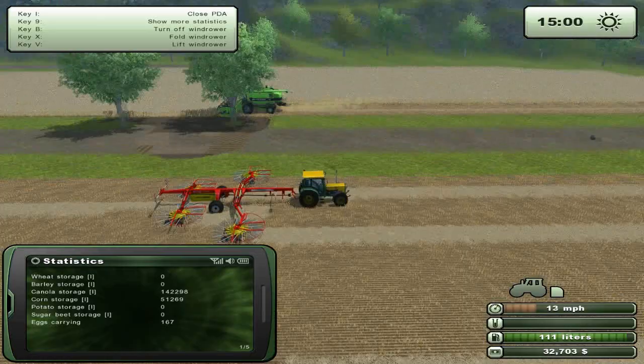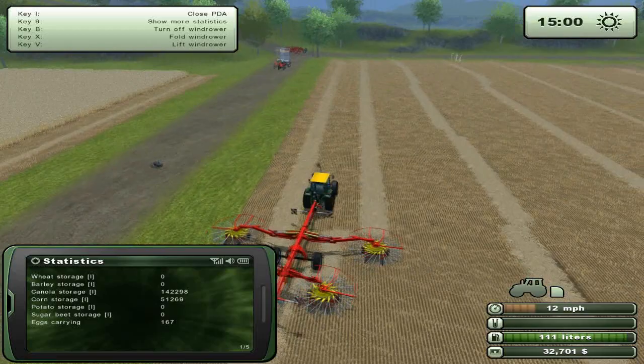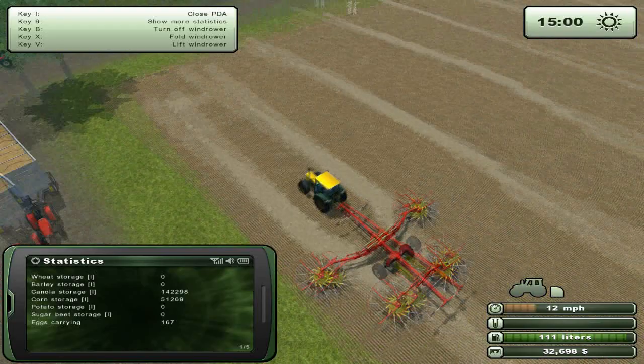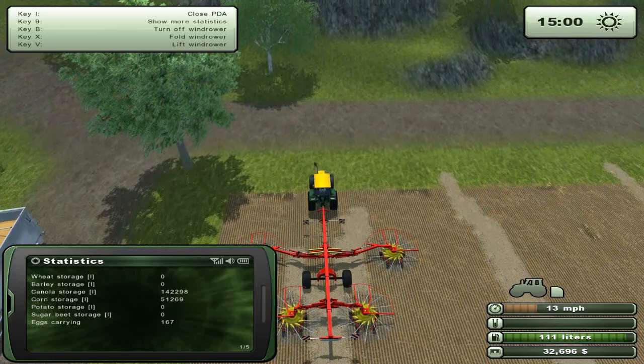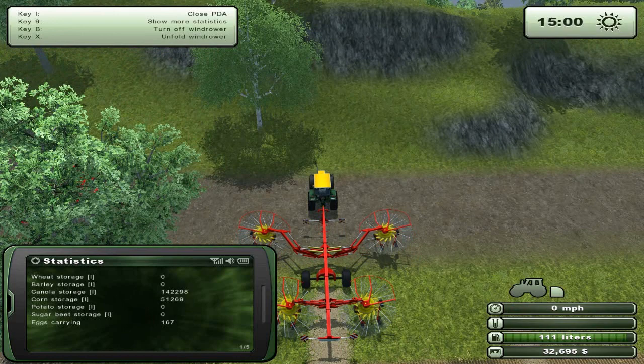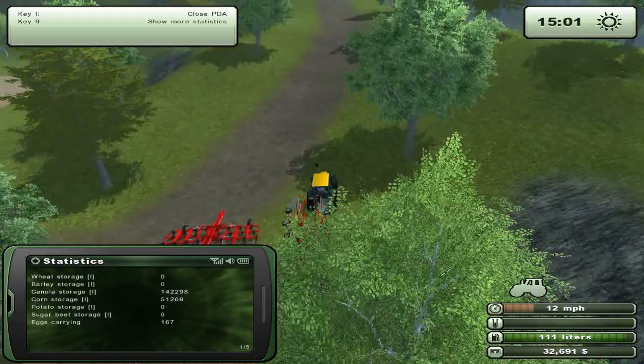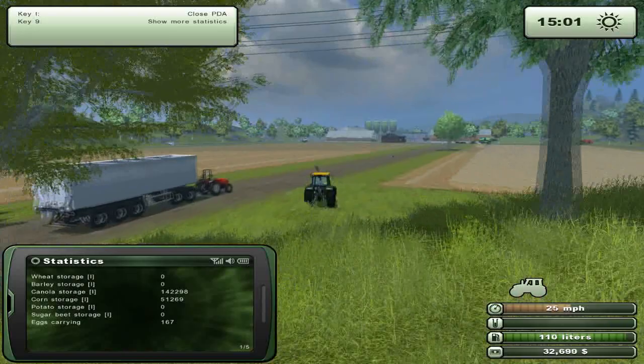Even though those are two fields it's still extremely small. This is one good big field - you've got to love it. I'm going to try to keep the lines relatively straight. Let's press B to fix it and B to turn it off, then drive all the way down there so we can get to the bailer and start bailing.